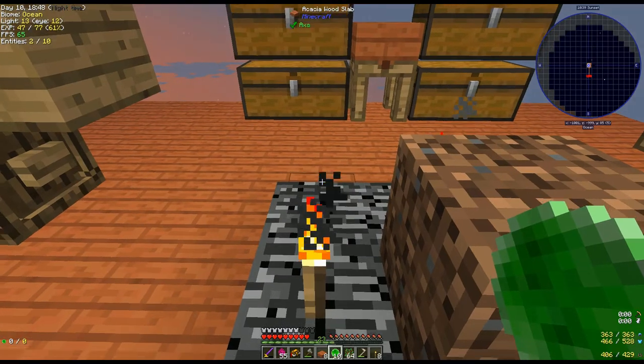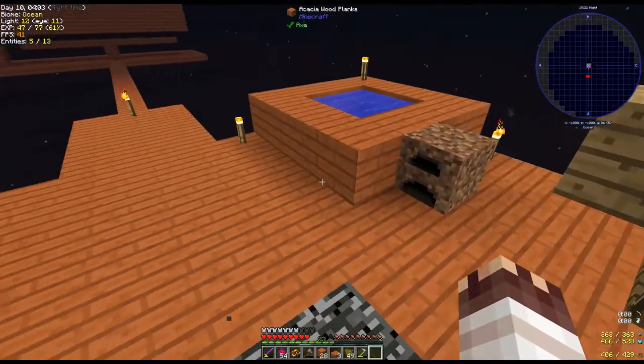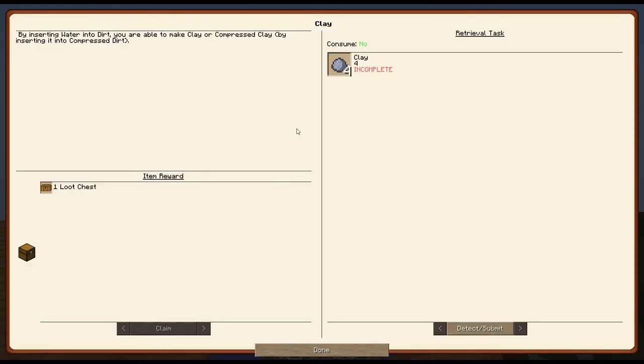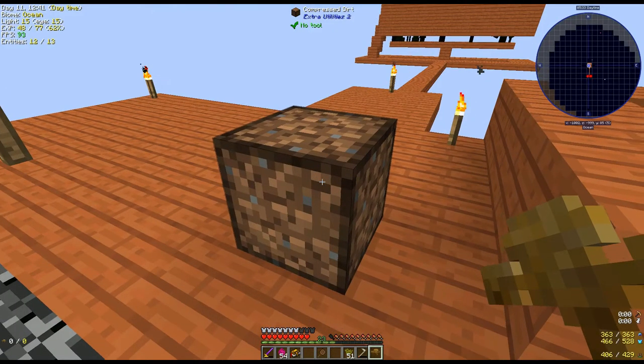With torches, I no longer need half-slab platforms — that's much better. To melt lava, we could place a blaze powder block directly above a torch and wait, or we could speed up the process by making a crucible with clay. Compress dirt. Compress clay.